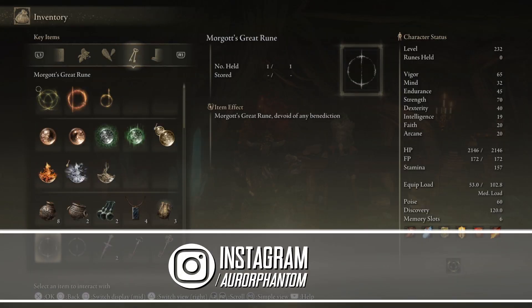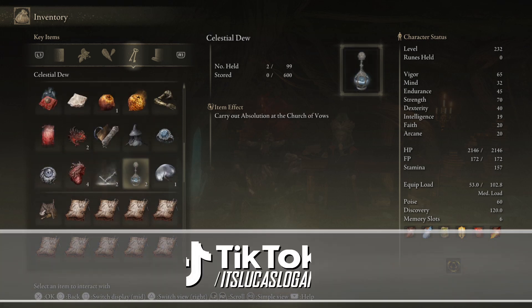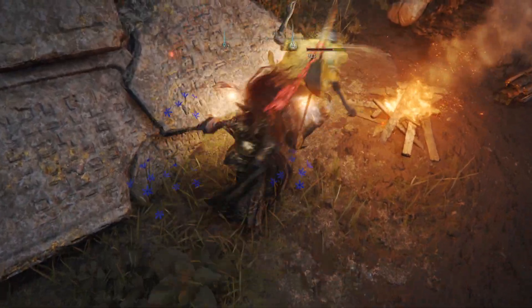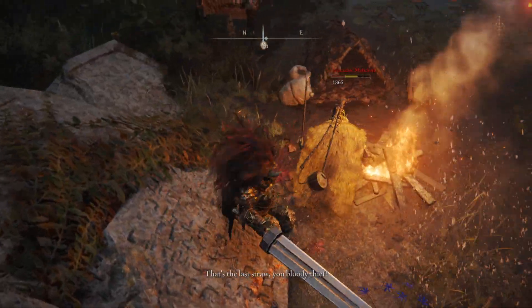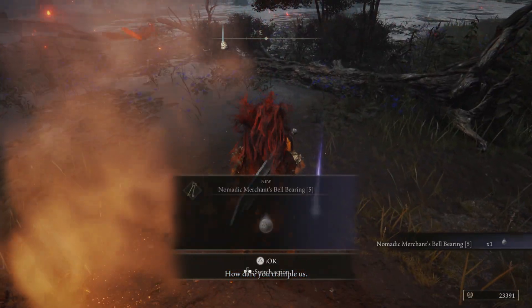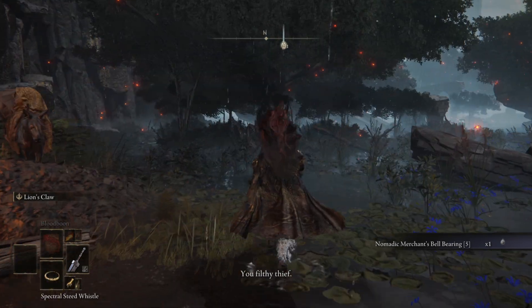First, we will need an item called Celestial Dew. This item you can get from a few locations and also in the shops from vendors. If you killed that NPC by accident and now you can't do his mission, this will help you a lot. But remember, this will not bring back an NPC you killed hours ago — you will only be able to revive the most recent one you killed by mistake.